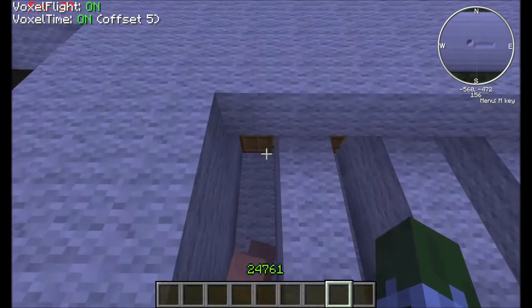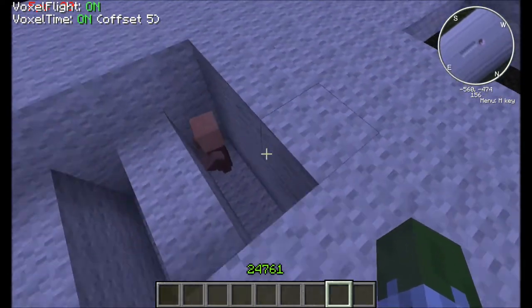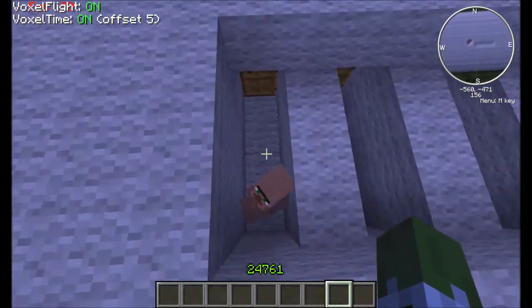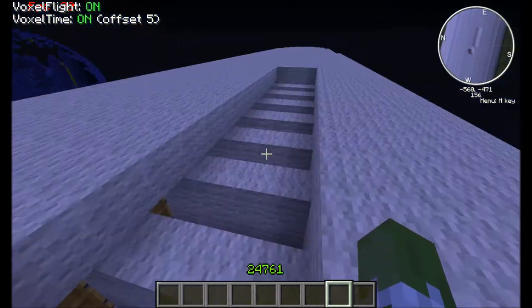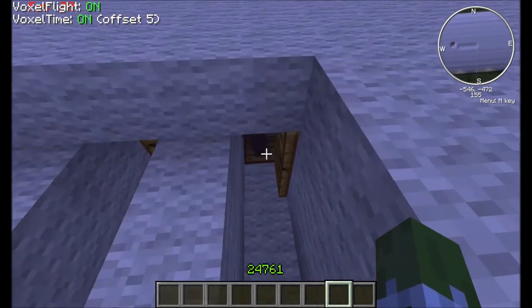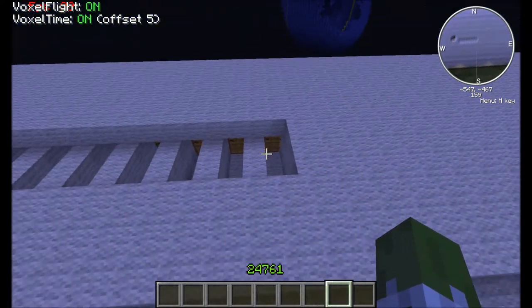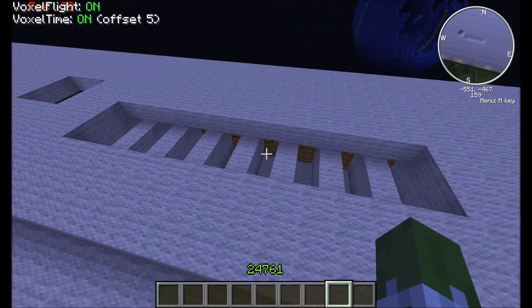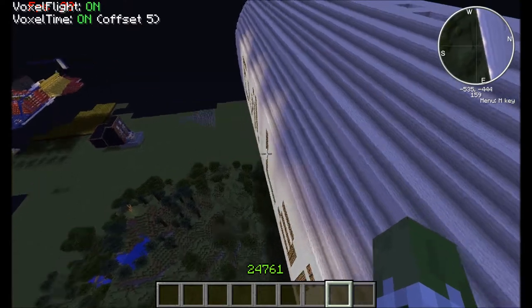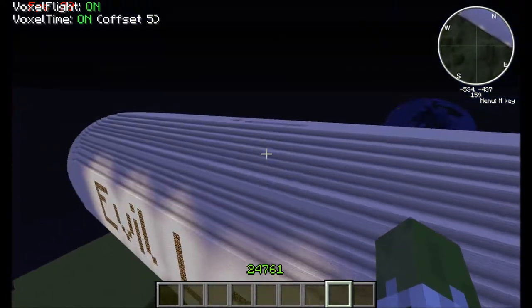There can be some issues sometimes where it takes a little bit of time — come on, go inside, it's nighttime! Thank you. He doesn't want to close his door. So now that they're all inside, they're standing on their pressure plates, and that's lighting up the sign.